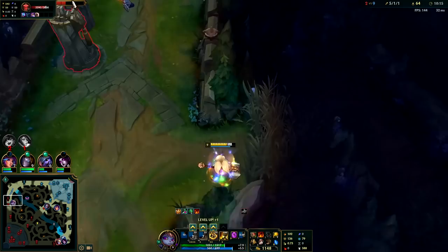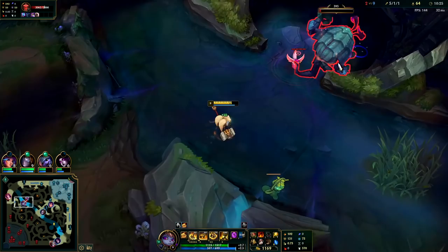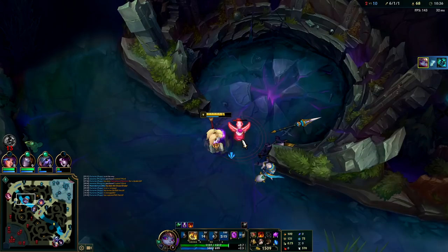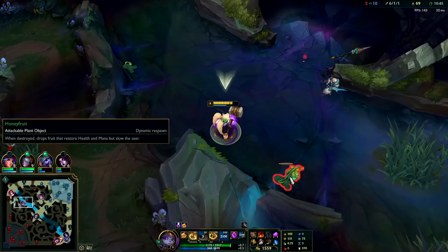I have enough armor — Hecarim shouldn't be able to kill me, plus I'm on my Corruption Potion right now. Oh, this is awkward — their mid laner is missing as well, it's making me uncomfortable. Got it! Got the Hecarim and got the Herald — that's a tilter for him. I might even go take his blue buff if it's up.